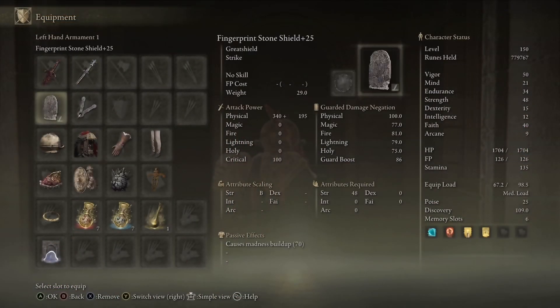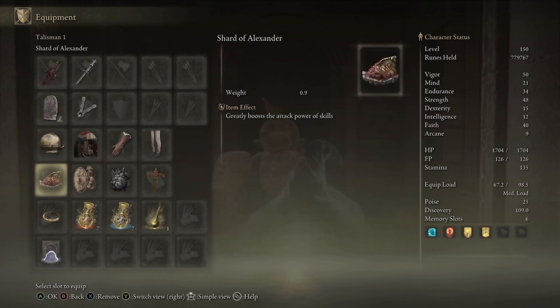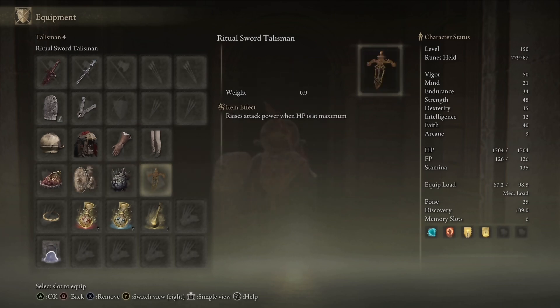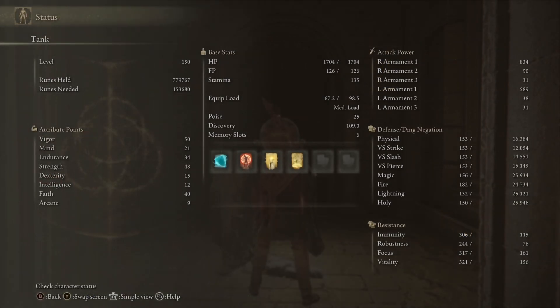Now let's get into equipment. We have the Blasphemous Blade plus 10, the Fingerprint Shield plus 25, a Staff for Scholar's Shield, the Shard of Alexander, Great Shield Talisman, Great Jar's Arsenal — because this is a lot of weight — Ritual Sword Talisman, and then the Fire tier and Defense tier. For stats, you have to go a lot into Strength if you're going to use the Fingerprint Shield, and you want a little bit of Faith so you can get some damage out of the Ash of War on the Blasphemous Blade. Overall, these are well-rounded level 150 stats that make the game a lot easier for you. This is one of the most fantastic builds to use for almost all the bosses in the game.